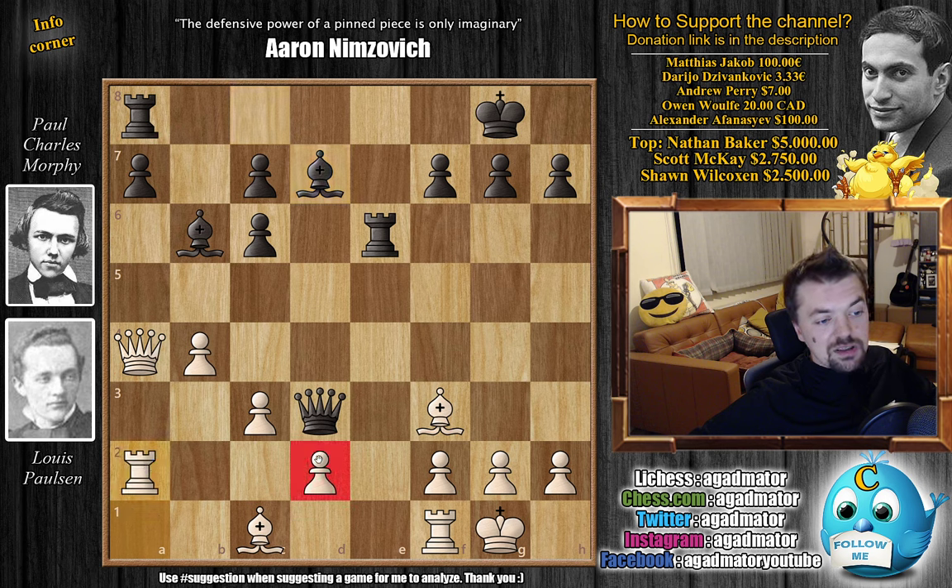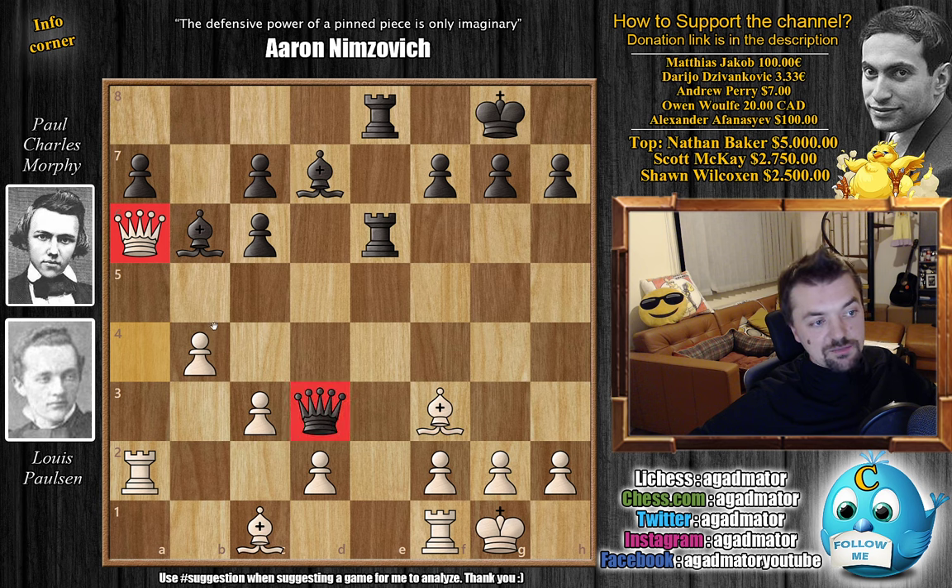Paulsen doesn't go queen to a6 right away, but instead first goes rook to a2, wanting to keep an eye on the d2 pawn and have the rook help out with defense of the second rank. Maybe queen to a6 was the way to go right away, because here Morphy goes rook a8 to e8, and then Paulsen goes queen to a6 — and we reach this tense position from the thumbnail.